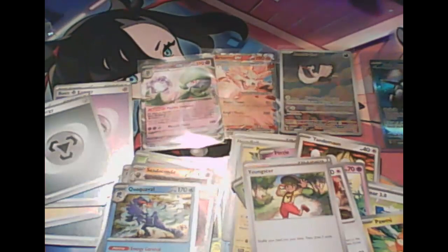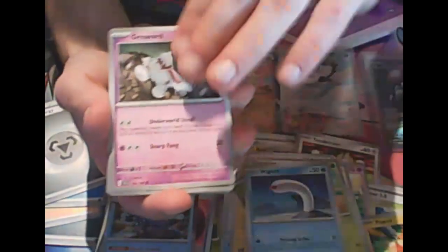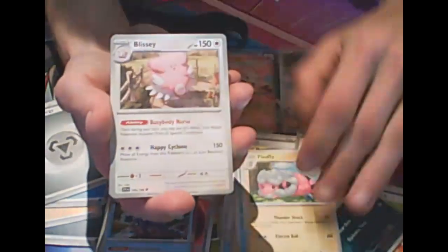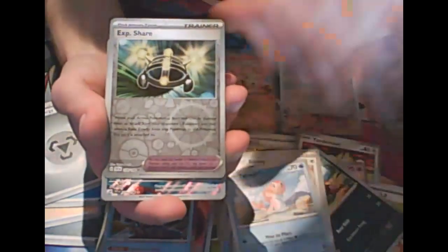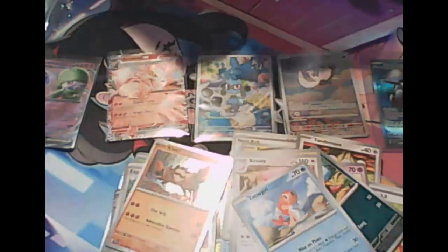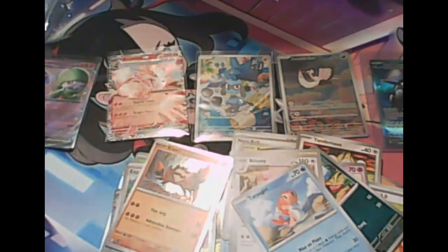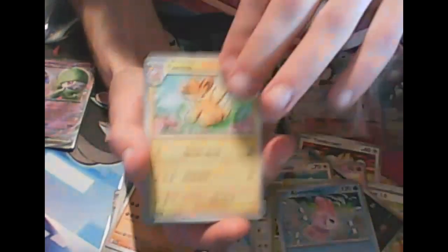Sandaconda, Catcher reverse, and Corviknight holo. This might be the last time I open actual Scarlet and Violet base packs — I'll get some Paldea Evolved and then just buy the rest of the cards I want. Oh, there's something right here — Clawf holo! The three-for-two deal I think ended on the seventh and today's the ninth, so too late to buy more. I'll check where I can get Paldea Evolved cheaper.